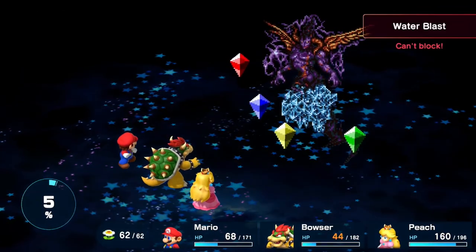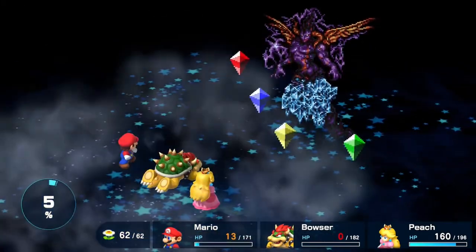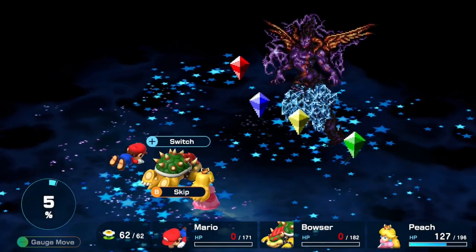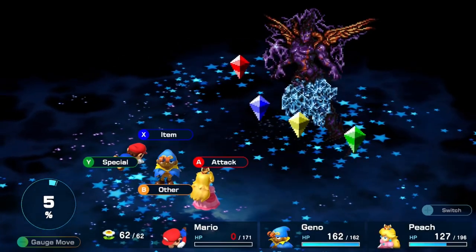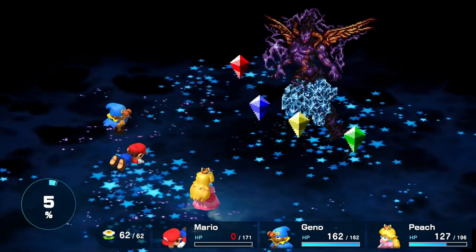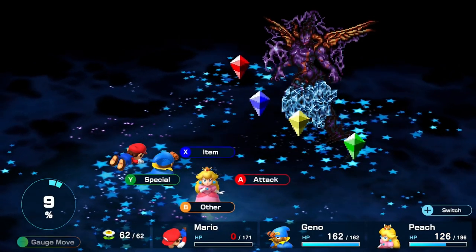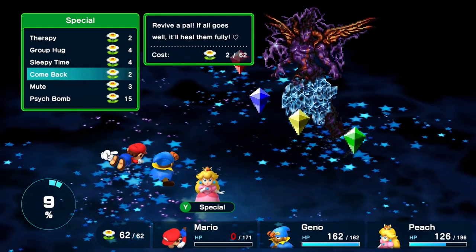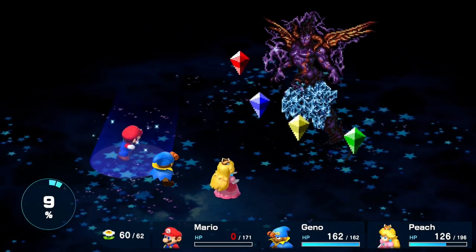In Final Fantasy 7 Remake you really have to think fast. Sometimes I'll hit the system menu just to slow down time because it goes too fast. It takes more brain power to fight the new one because you're trying to use all the mechanics, but once you get it down it's fun.